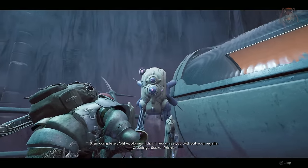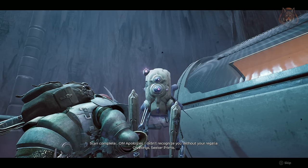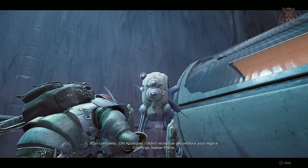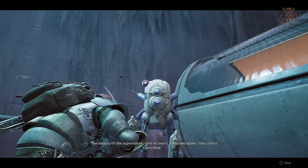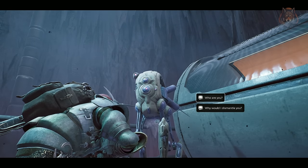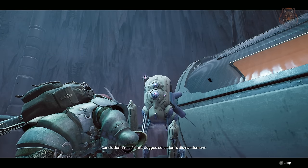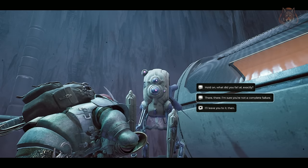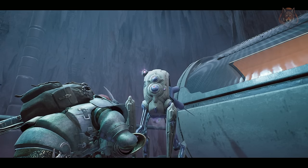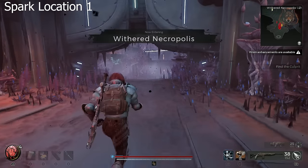Hello and welcome back to another Remnant 2 guide video. In this one we're going over how to start and finish the Spark questline. Spark is an NPC robot you meet in the Dark Horizon DLC, and you can get him to return to Earth and Ward 13 where he becomes someone you can exchange items with for rewards, like the Nightweaver for example. Doing the quest will unlock an achievement or trophy and you'll also get the unique Redeemer weapon.